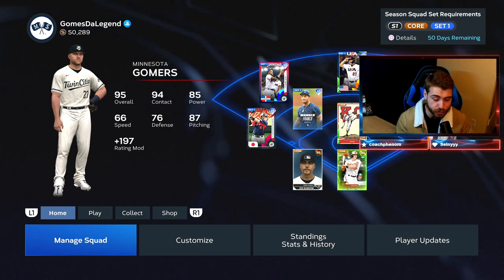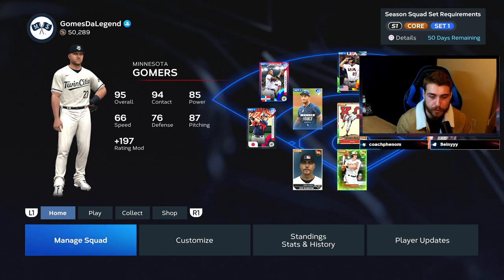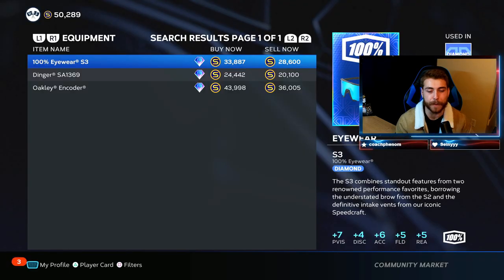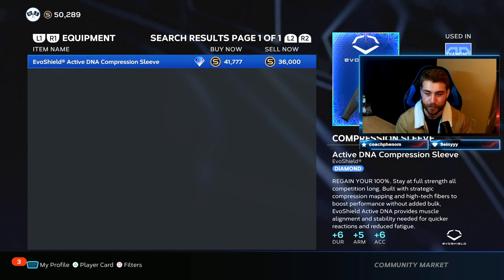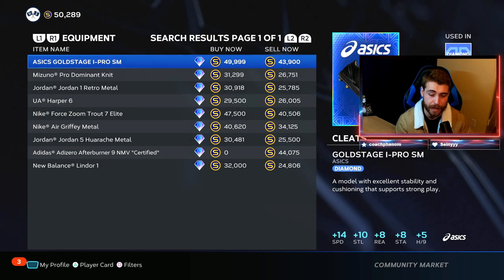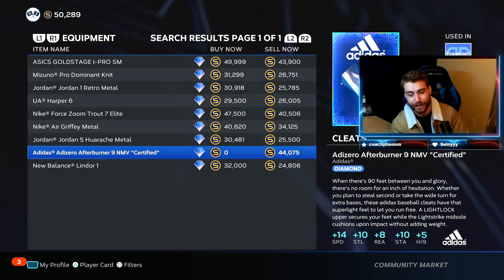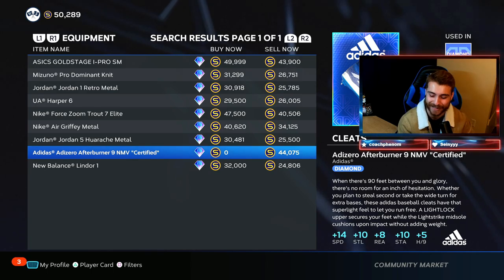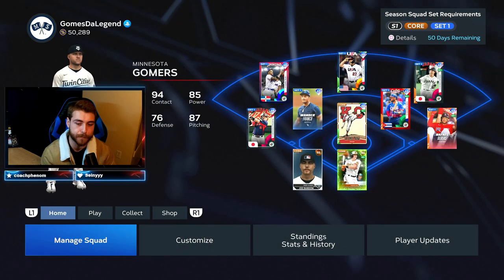I have done zero grinding of Road to the Show on this player right here, and obviously I don't have the best equipment — we've been frugal. If you go on the market, people are starting to key in. Every diamond equipment item is through the roof in price, way more than normal, because of this glitch. They know you don't really even have to play the game — it is as pay-to-win as it possibly gets. And no, this isn't Madden, so that is not as intended. That's a bug, that's a glitch, which will probably get fixed at some point.